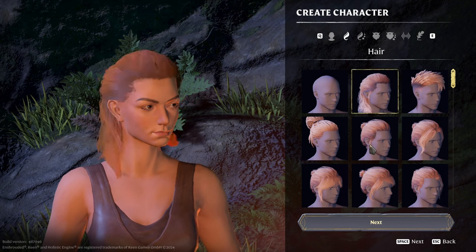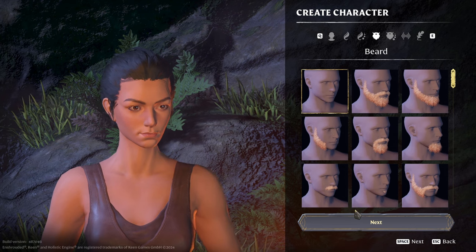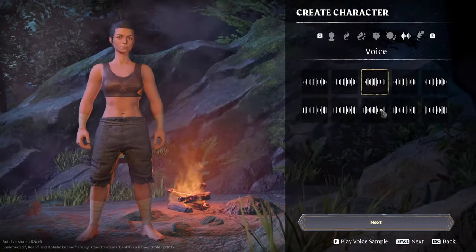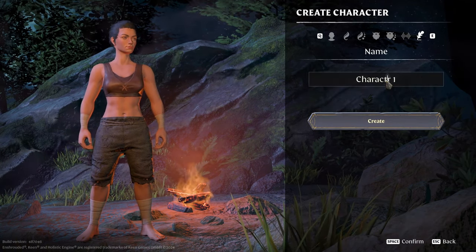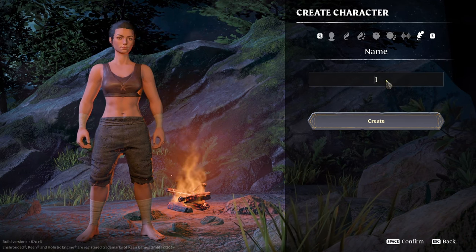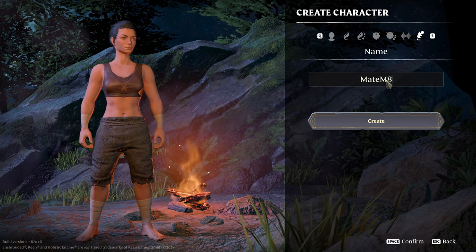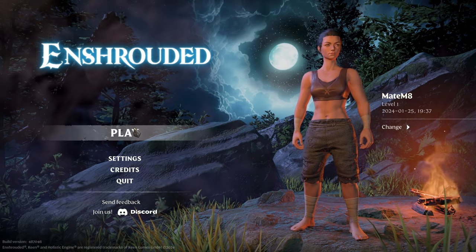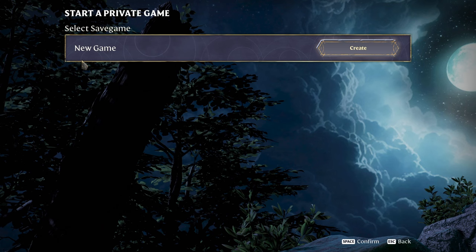Let's take this woman, and I will not spend too much time here — so woman with the beard, we don't want that. And of course, a voice. Alright, the character name — it's my nick from YouTube. And now we've created a character. Go to play and we're gonna start a private game in a new world, so let's create a world.